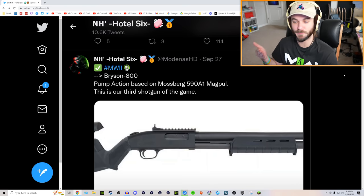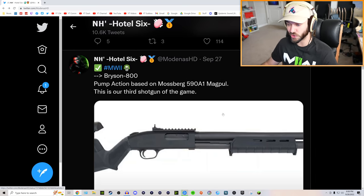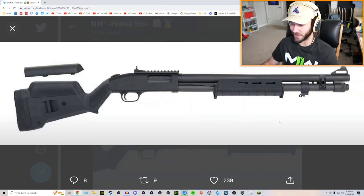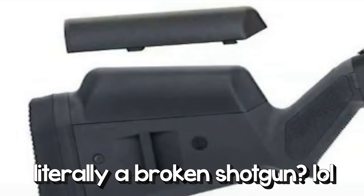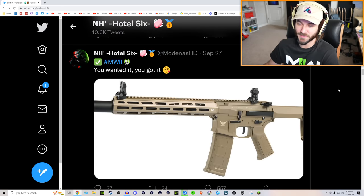Next up we have a shotgun — it's called the Bryson 800. It's a pump action based on the Mossberg 590 A1 Magpul, and it's said to be the third shotgun of the game. This is what it's going to look like. Is that part of the shotgun broken? But yeah, I'm definitely excited to see a pump shotty in the game — I personally find those to be the most satisfying and fun to use.